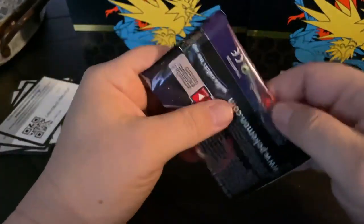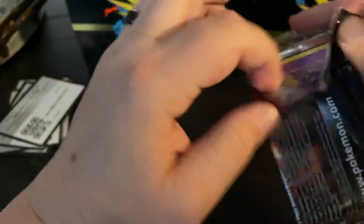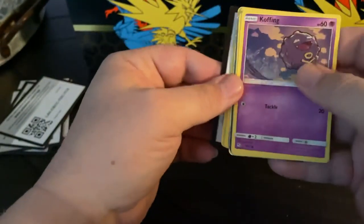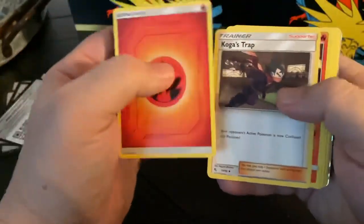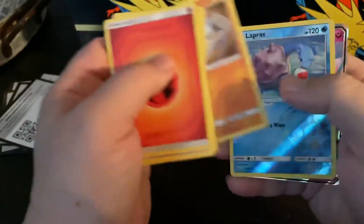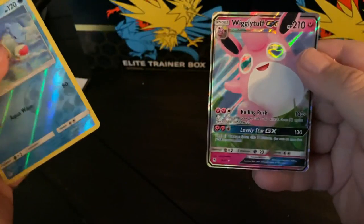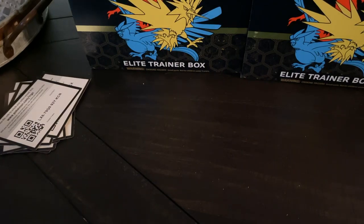Alright guys, last pack. Let's hope for something big. Pray that the Pokemon gods are gonna answer a prayer for us for that Charizard, but like I said, not really counting on it anymore. Fire Energy, Koga's Trap, Magmar, Lieutenant Surge's Strategy, Koffing, Paras, Cubone, Voltorb, Geodude, Reverse Lapras, and then another Wigglytuff Full Art GX. So that's it for those — for my Hidden Fates. This is the last video on those. Thank you all for watching. If you can like and subscribe I would truly appreciate it. I'm gonna try to get more content on here with Pokemon and regular sports cards, pops, and comics. Y'all have a good day and thank you for watching.